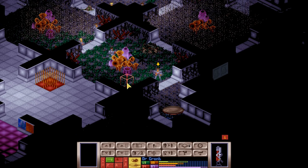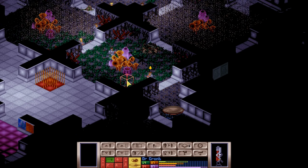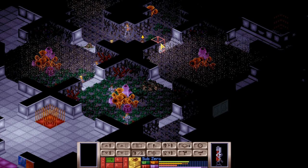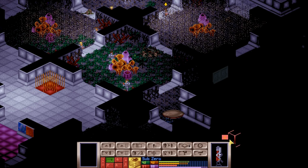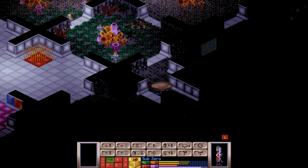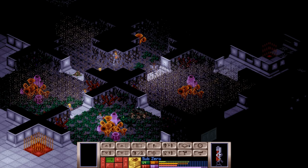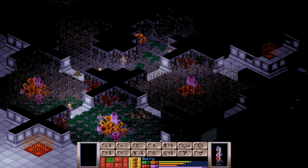Sub-Zero, move over here. You can see the Cyberdisk. You can get at least one selection of auto-shots. Take it out! Avenge the tank! You could not avenge the tank. But you can move over here and get out of the way so that Barry can avenge the tank! Sub-Zero failed — it's all up to you now, Barry! Avenge our half a million dollars that we spent on that tank!